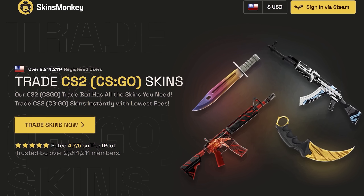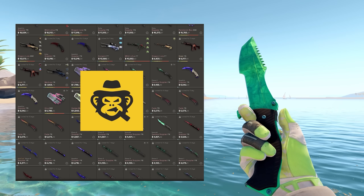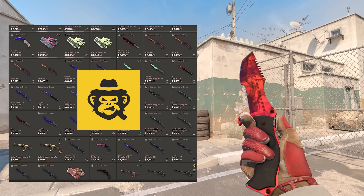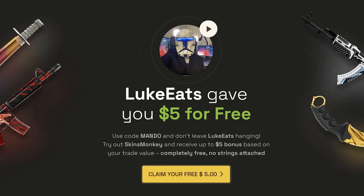Today's video sponsor is Skins Monkey, a CS2 trading site for all your skin needs. Whether you're choosing to deposit your in-game items or real-life cash, Skins Monkey has it all. If you need to top up your balance, you can use my code MANDO for a free $5, and you also get an additional 35% deposit bonus. With Skins Monkey's large variety of skins, they also offer daily, weekly, and monthly giveaways. The link will be in the top of the description.